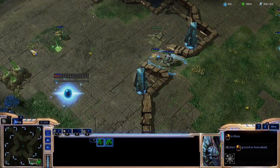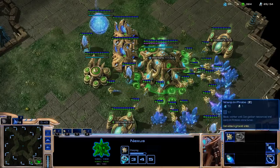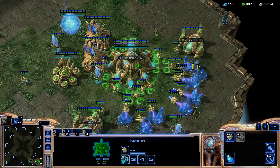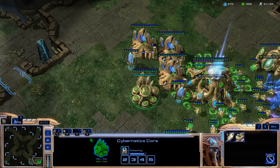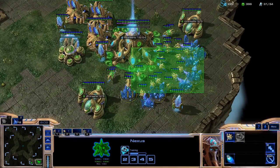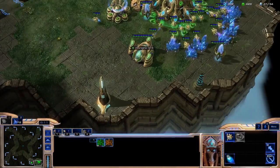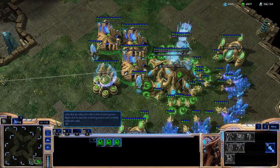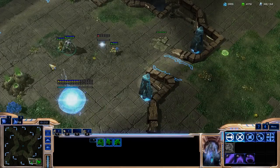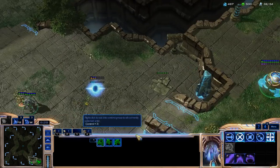The reason I chose to show you this build is because this is kind of what you did — with the gateway in the main. Once you get down 17 or 18 probes, I would highly recommend getting a Mothership Core, because in order for a Zerg player to attack the sky early game, they can either use Queens or they can tech up and go Hydras. Hydras don't really come until the earliest possible around eight or nine minutes, so basically the Mothership Core kind of rules the sky until then.